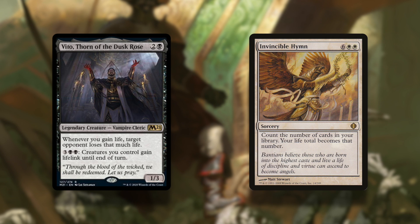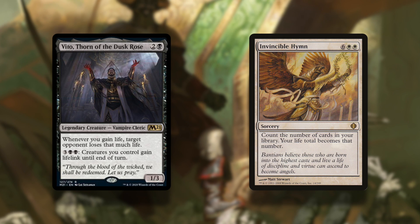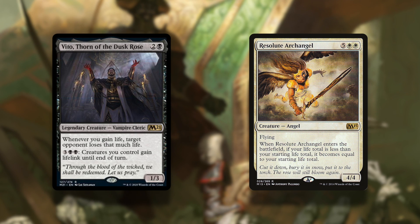Invincible Hymn is a card that lets you change your life total to the number of cards in your deck — again, letting you peg an opponent for an absurd amount of damage. And Resolute Archangel changes your life total back to your starting amount when it enters the battlefield, so if you're about to die and you play it, you go back up to 40 life, dealing 30-some damage.